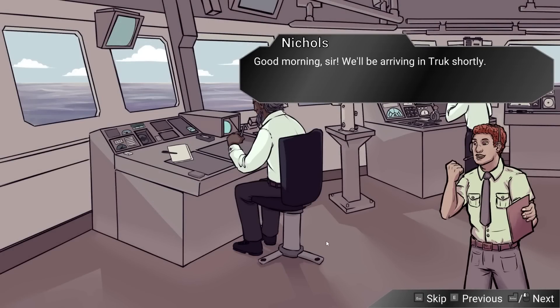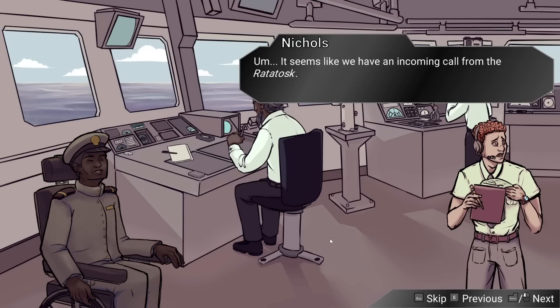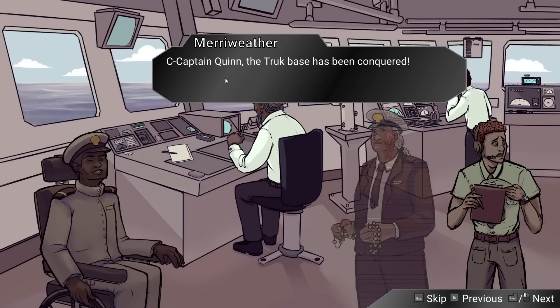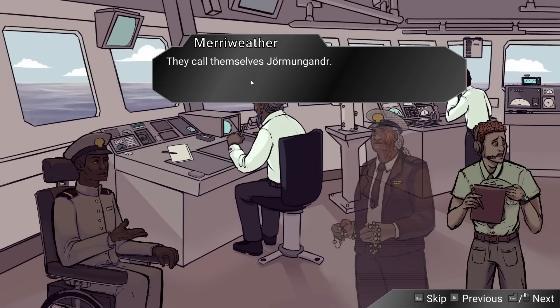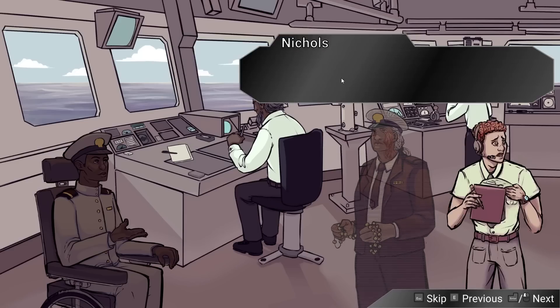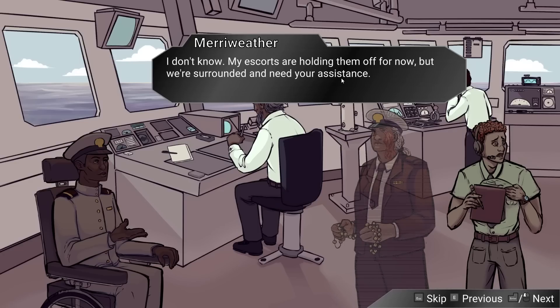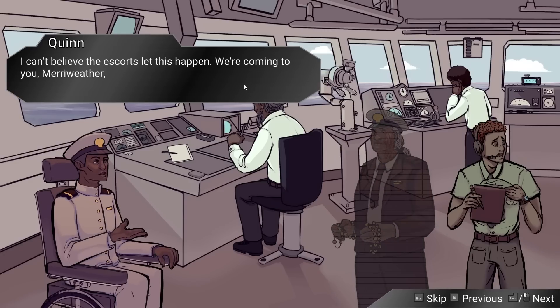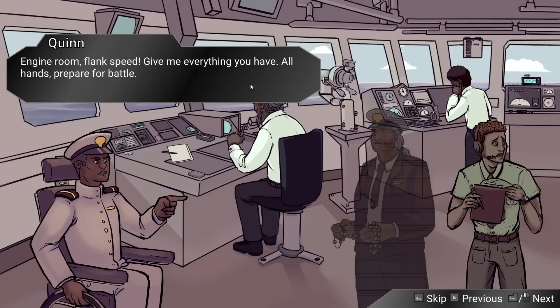Good morning sir — we'll be arriving in Truk shortly. We definitely need to restock. It seems we have an incoming call from the Ratatosk. Captain Quinn, the Truk base has been conquered — we need your assistance immediately. The forces behind the Philippines attack call themselves Yogamander. There's a military group demanding the surrender of the Ratatosk — they want to capture our ships. My escorts are holding them off for now but we're surrounded. We're coming to you, Merriweather — just hold on. Engine room, full speed — battle stations.